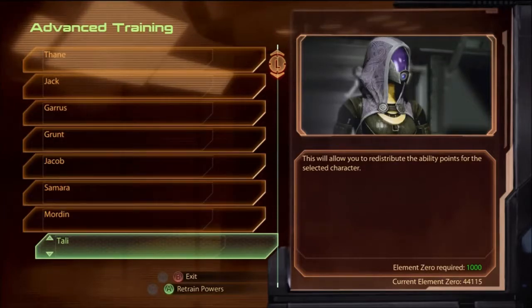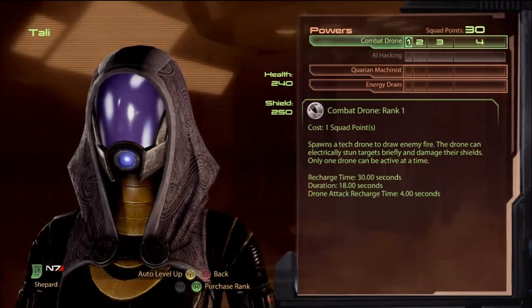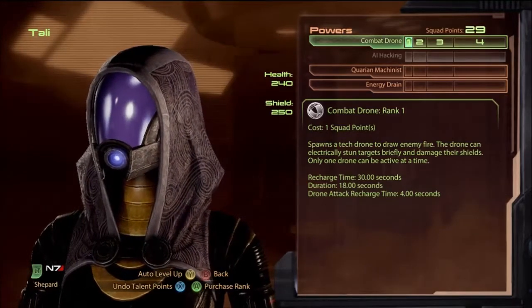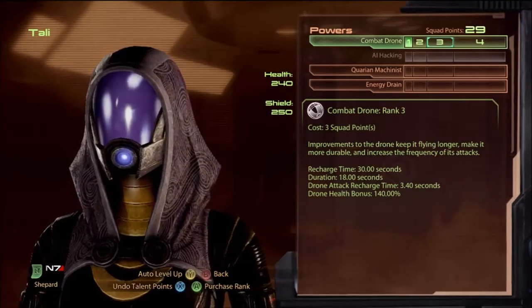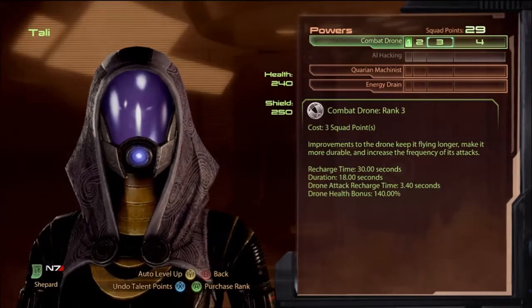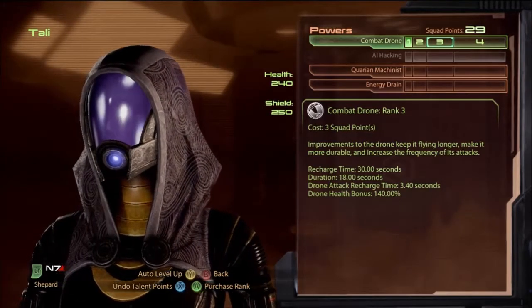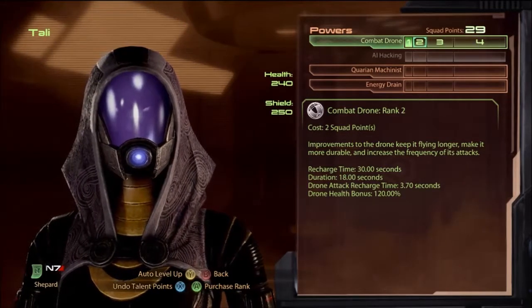Tali is not very good on average — she's really only great on her own loyalty mission. Combat drone is brutally bad on squad mates: Engineer Shepard's cooldown is 3 seconds; on Tali it's 30 seconds with an 18-second duration even at rank 3. If you're a Sentinel the drone exploit with tech armor helps, but not with the Adept — just avoid it at all costs.